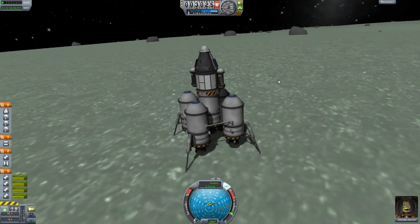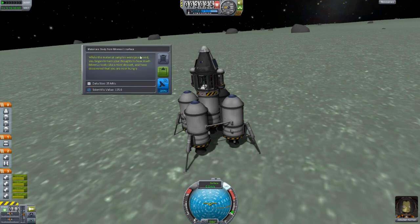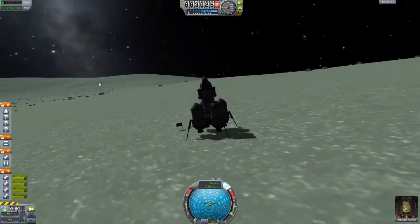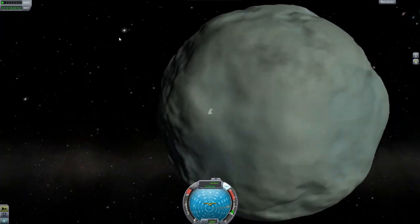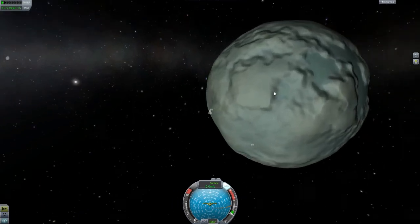We'll also observe this second goo canister, although I don't want to just transmit tons and tons of data back. That's a scientific value of 125 — quite a lot. So that's it for this landing site. Let's have a look at the map and see where we could actually go to land on the icy sort of seas of Minmus.